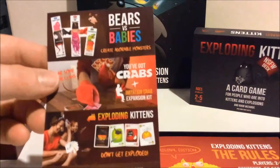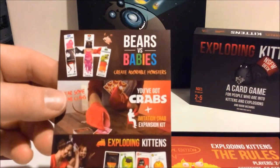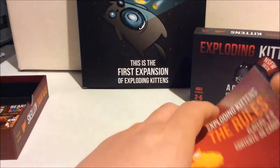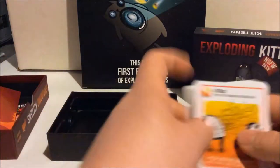We got a little pamphlet here for some of the other games — Exploding Kittens, Crabs, Bears vs. Babies. I also have Bears vs. Babies, so I might do that one as well. And here's the rulebook. Let's start going through some of these — here's our backer, Exploding Kittens.